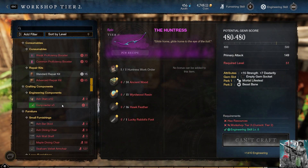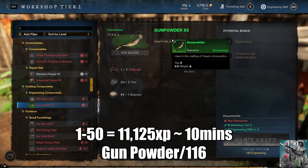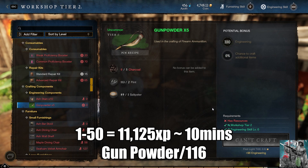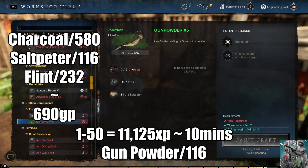First thing you're going to want to make is some gunpowder. From 1 to 50 you're going to need 11,125 XP and you're going to need to craft a total of 116 gunpowder. That should take you about 10 minutes to do.